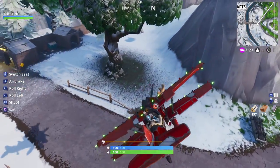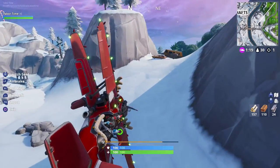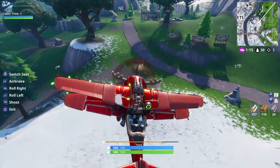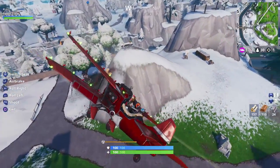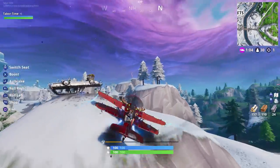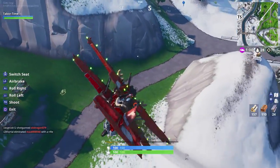Welcome to my season 7 week 4 hidden banner guide. As you all should be aware, we're alternating every other week between a hidden battle star and a hidden banner, and this week is the hidden banner. Today is only Monday and it's Christmas Eve, so Merry Christmas Eve to everyone — hopefully you all have a great Christmas Day tomorrow. But we have more pressing matters to attend to here.